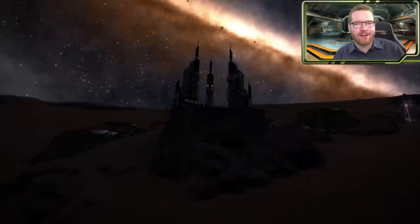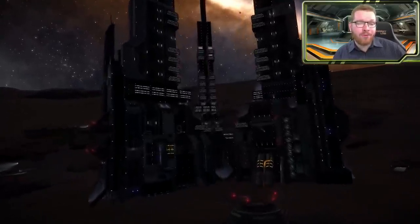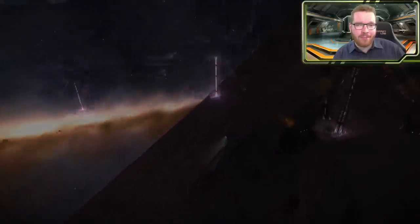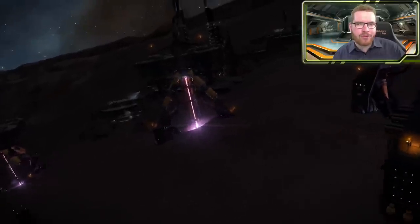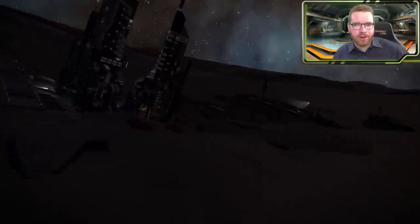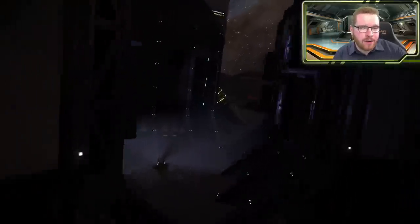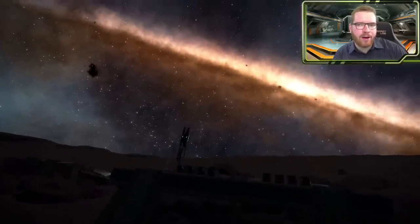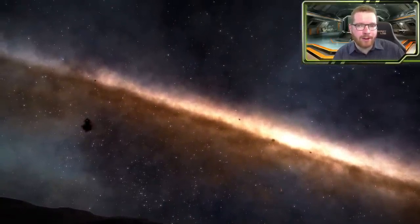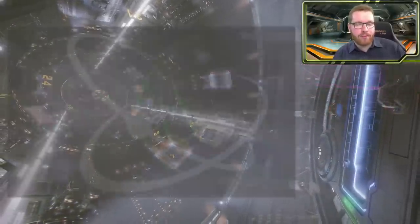Welcome back to Elite Dangerous with Downgrowth Astronomy. We're going to run through two different situations. First, how I would set it up if you only have access to engineers in and around the bubble - not the engineers out in Colonia. Towards the end of the video we'll also talk about how you can swap things around to optimize if you get access to those Colonia engineers as well.